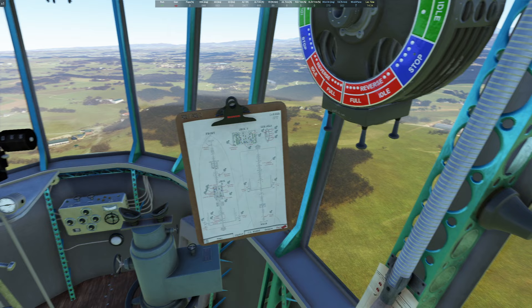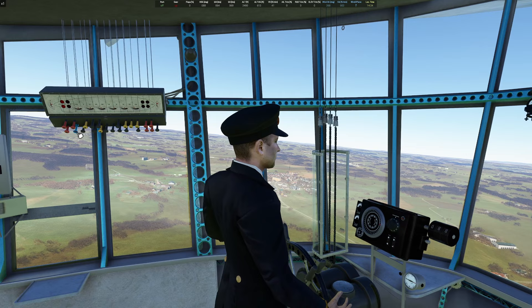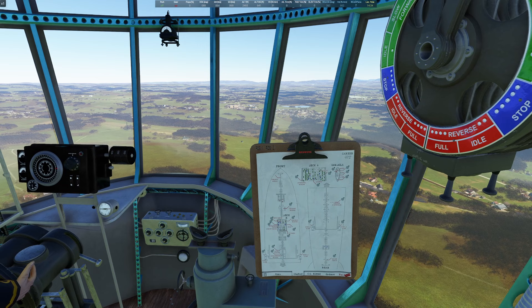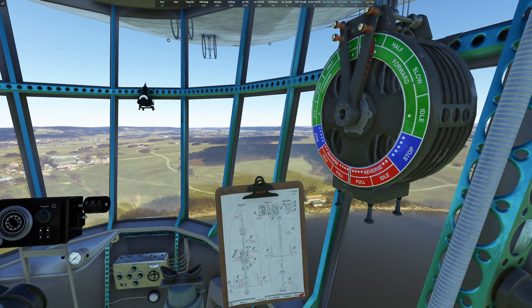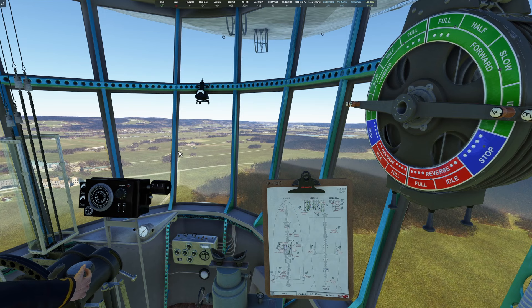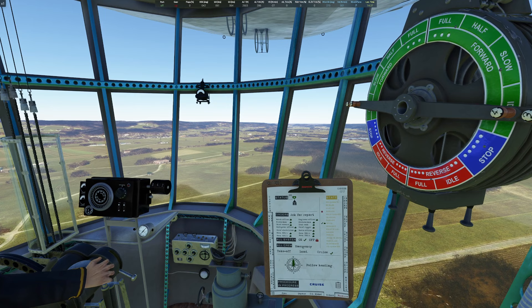That's pretty much how you take it off and cruise it. Our next one will be on landing. I'm going to skip a lot of this flight because it's very slow and it'll be kind of boring — you can do that on your own. Here we are coming up on our airport. What I'm going to go ahead and do is kill the engines to idle. It does take a while to stop. One thing you also want to make sure you do is turn off your follow heading. I'm actually going to hit full reverse now, just to help slow it down. Our airport is right over here.